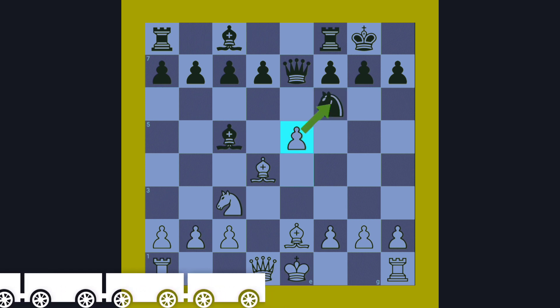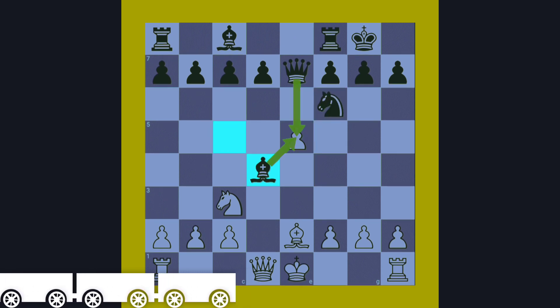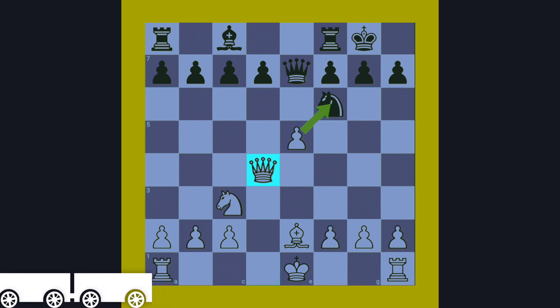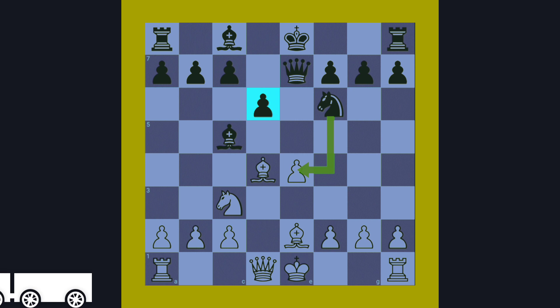Instead of Knight to e8, black can play Bishop takes Bishop. After Queen takes Bishop, white has a very strong position, controlling the center very strongly — a slight advantage for white. The main mistake was castling instead of playing the best move.